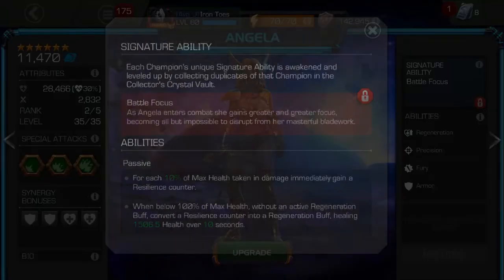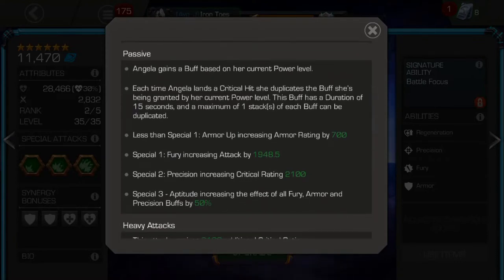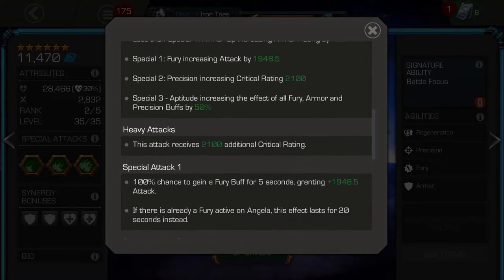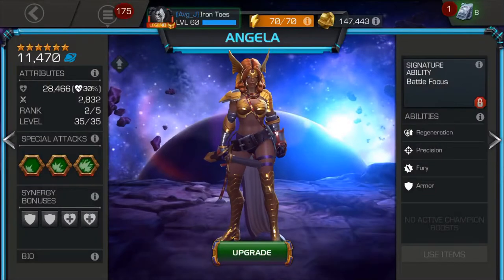The second thing about Angela is that you are basically in control of her buffs. A lot of champions can't say this — it's more random in nature. But for her, if you have less than a bar of power, you have armor-up buffs, and they're so consistent it's basically guaranteed. Between 1 and 2 bars of power she gets fury buffs, which is insane — at 3 furies it's basically double her attack. And when you're between 2 and 3 bars of power, she gets critical hit buffs, which for long battles are excellent.